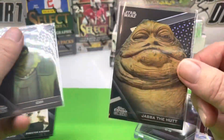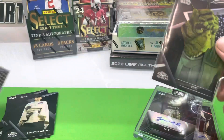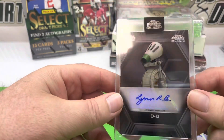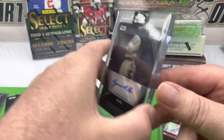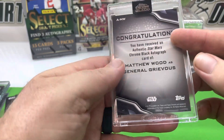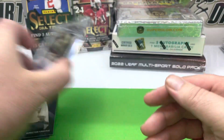Recap of what came out of it. Starting with the numbered cards: first we had Jabba the Hutt, numbered to 199, and we had Sid, also numbered to 199. Then we had D.O. - the puppeteer for D.O. - that was auto-encased auto number one. And General Grievous is the second auto. I think it's a refractor too.